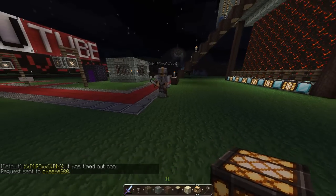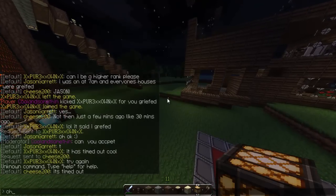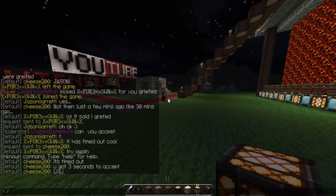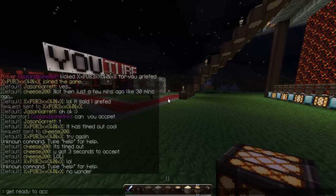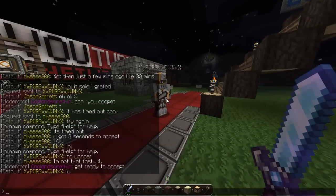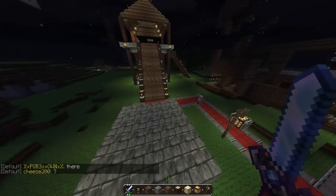Oh gosh, I accidentally set the TPA timeout to three seconds — actually no, three minutes. That needs changing. I accidentally set it to three minutes instead of three seconds in the config script. Let me try /tpa xx again now — yeah, there we go, it does work. It will give you instructions when you request a teleport. I'll fix that timeout.